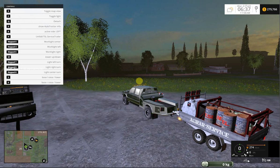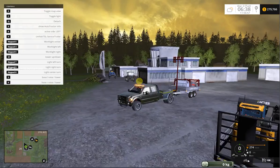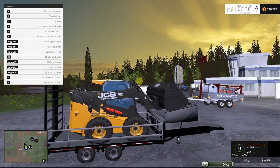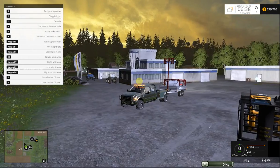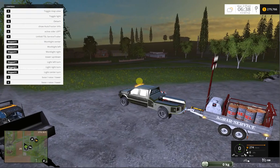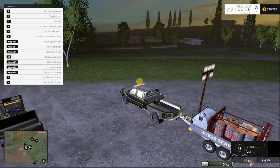Okay, service trailer time. M is to raise the light up. On your number pad, 7, 8, and 9 are to swivel the lights. 4, 5, and 6 turn on your lights. Duly noted — when you're hooked up to a truck, I'm not sure if this is the mod's fault. It takes the lights away from the truck, so it'll be stuck on this trailer instead. I think that's the mod or just how the game runs.